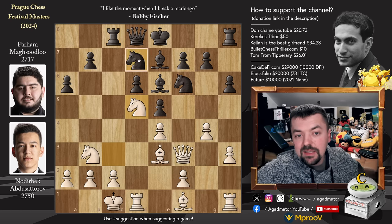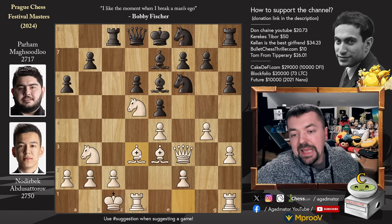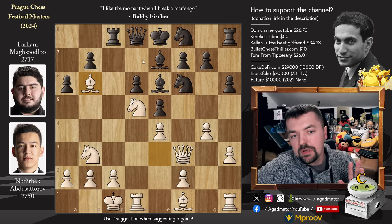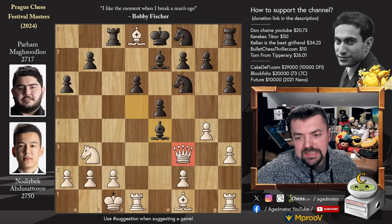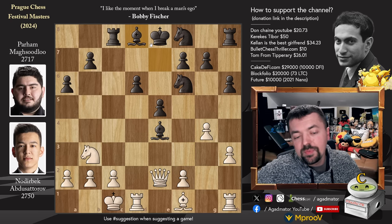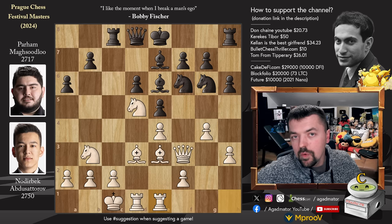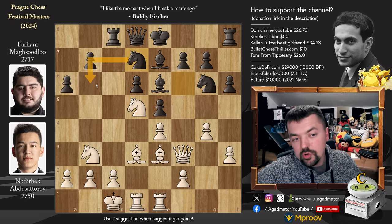Black will have very unpleasant pressure along the c-file, and White will try to utilize the d5 and f5 squares to go after the black king. Knight to d5 and knight to f8. King to b1 and bishop to b6 — but here we have bishop to d3, and as of move 13 we have a completely new game. If someone plays bishop to b6 against you, don't just run away with the queen — you should sacrifice the queen with bishop captures on d5. And after bishop captures on d8, you take the central pawn, the queen moves, you take on d8 with two pieces for the queen and a nice pawn. You have the center, the bishop pair — objectively black is better there.